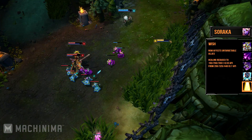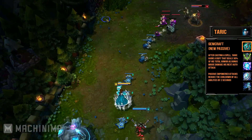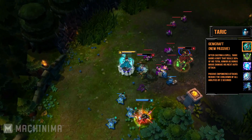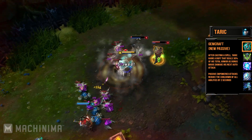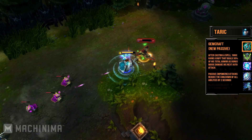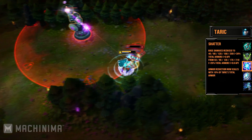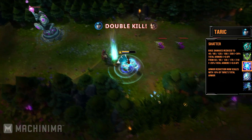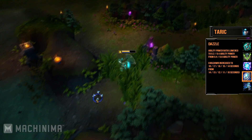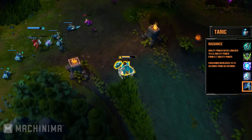Finally we have Taric, who also has a new shiny passive. After casting a spell, Taric gains a buff that deals 30% of his total armor as magic damage on his next auto attack. By doing so, all abilities' cooldowns will be reduced by 2 seconds. Imbue's base cooldown was lowered, just like its AP ratio. Shatter's base damage was reduced and armor reduction now scales with 10% of Taric's total armor. Dazzle's AP ratio was lowered and its cooldown was increased. And finally, Radiance's AP ratio was lowered, while its cooldown was increased by 15 seconds.